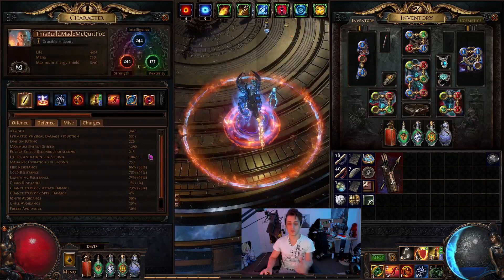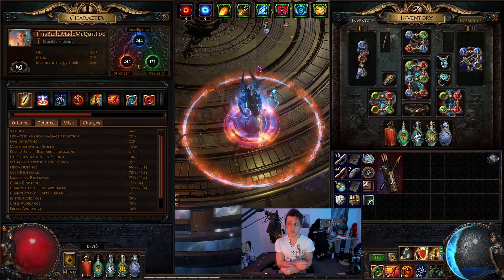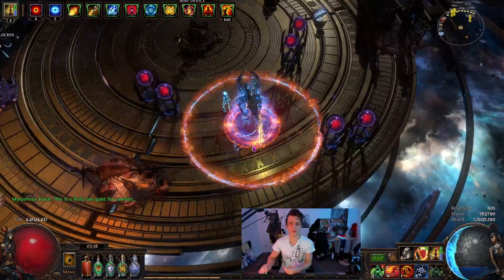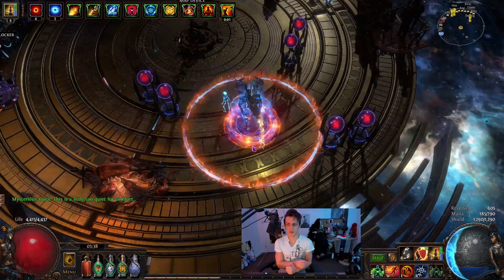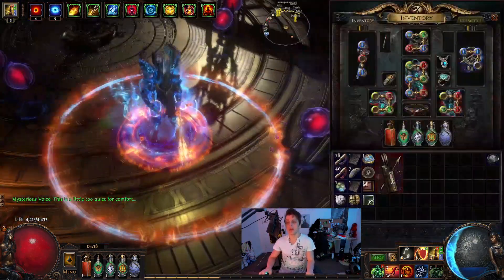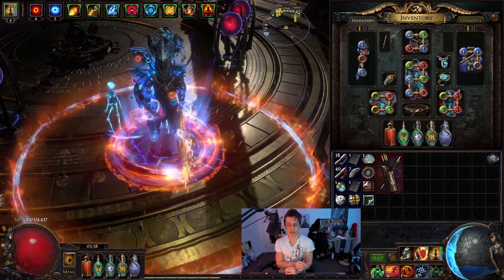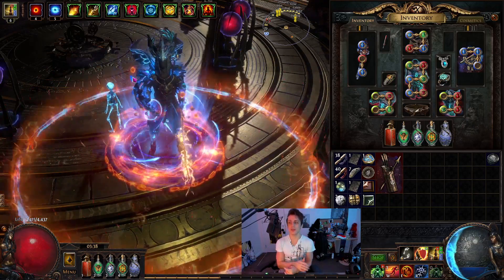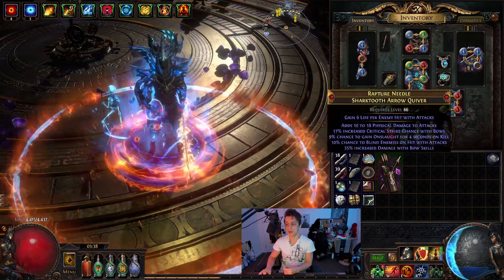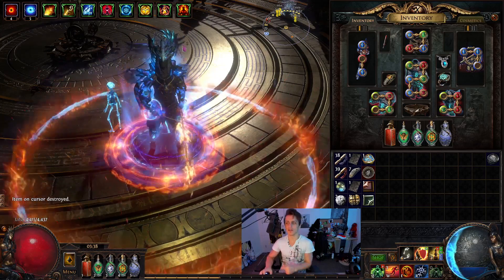I've barely got any defenses on this one at the moment, except for a pile of regen — simply because the build doesn't feel like it needs it. I basically never die; I think I've died maybe once so far just mapping or something. In general you just place your totems, they annihilate the entire screen, and then you run around doing whatever you want. But you can definitely go much more defensive if you really want — just grab some Determination, a bit more life. You'd get a little bit less DPS but it's really not going to be too big of an issue. It's a totem playstyle, so it doesn't feel like it needs to be more defensive anyway.